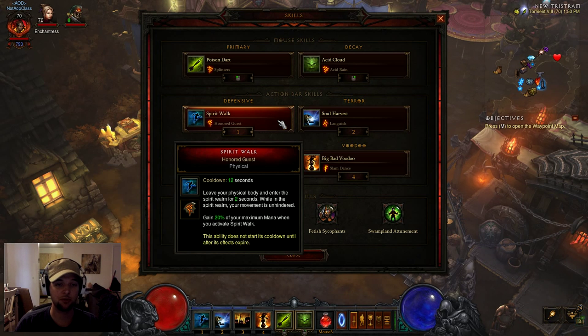On my one key I'm using Spirit Walk Honored Guest. I'm using Honored Guest currently because my Hellfire Amulet has the Pierce of All passive, so it's costing me a little more mana than usual to drop the Acid Cloud. But you could use a Hellfire Amulet with a Gruesome Feast passive and then switch this to Jaunt. So far this is working okay for me and hasn't really given me any problems.